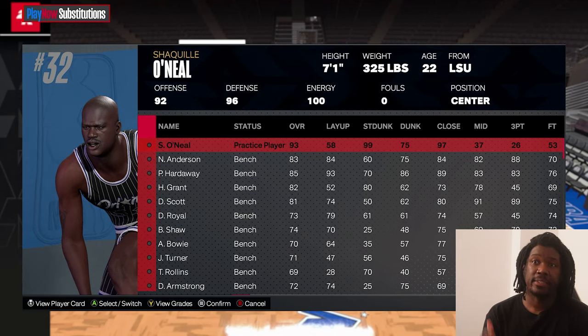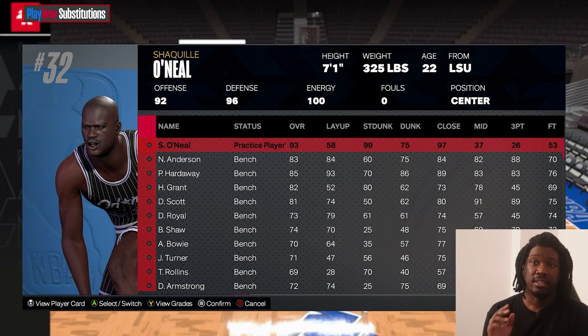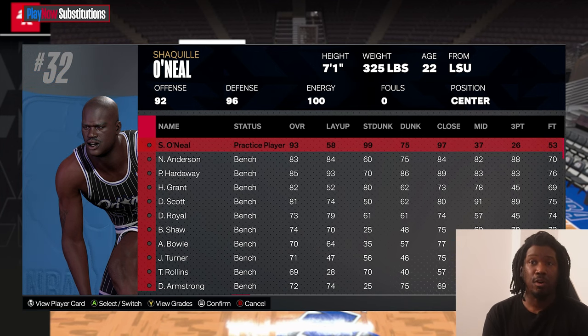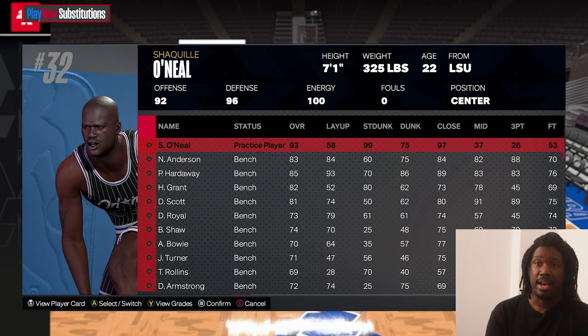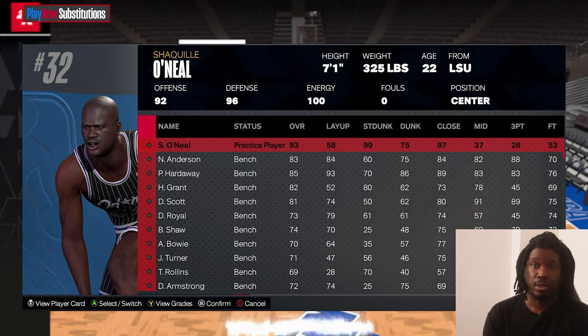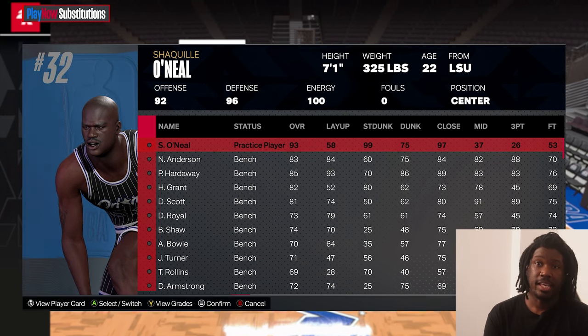Yo, this young Shaq right here is a problem. I'm going to show y'all the reason why in this gameplay — he's a problem to deal with. If you off-ball with this guy, it's very annoying to play against. He's a 93 overall, this is young Shaq. He's 22 years old, 7'1", and he can move.